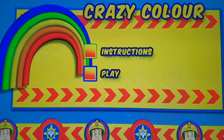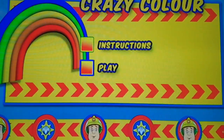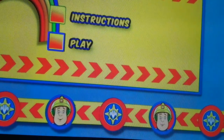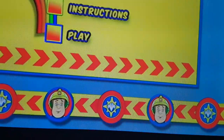Welcome to Crazy Color. Fireman Sam would like to help you learn all about colors. Are you ready? By pressing up and down on your remote, can you guess what color is missing from the pictures? When you think you have the right answer, press enter. Good luck!